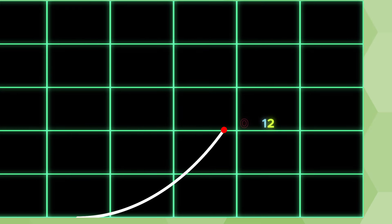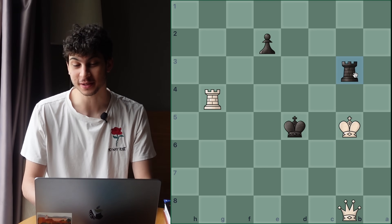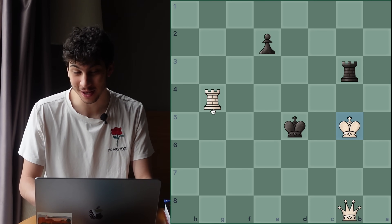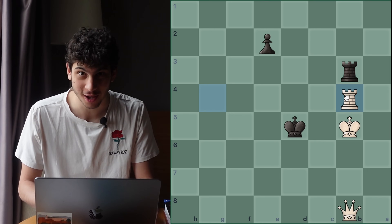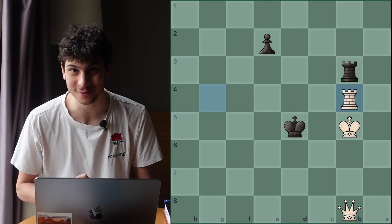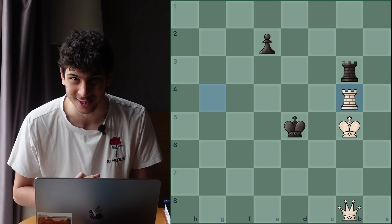Puzzle number two is for ratings 500 to 1200 elo. Black just played Rook b3 check, skewering the king and queen and forcing the reply Rook to b4 to block. It's in this position that you take it away and find the winning solution for the black pieces. I'll give you five seconds to pause and solve.